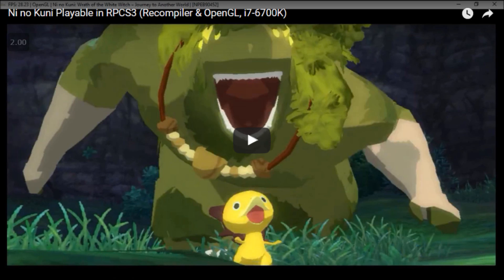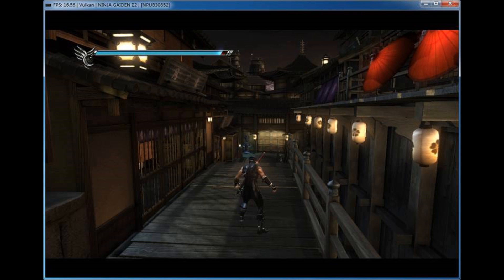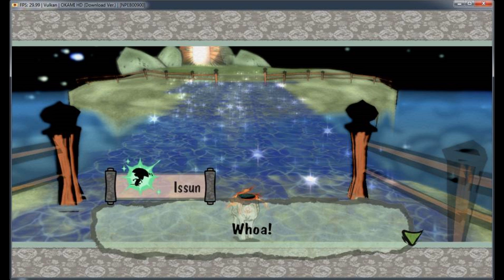Ni No Kuni — we'll cover in a future video, playable but not perfect. Nier Replicant and Gestalt — improved thanks to KD-11 and LLVM, unstable, crashes after a while; there's a video, we'll cover later. Ninja Gaiden Sigma 2 — improved graphics, near perfect, but too slow. Okami HD — we'll cover later; perfectly playable at 1080p and 30 FPS. They found out it was actually rendered at 4K internal on a real PS3.